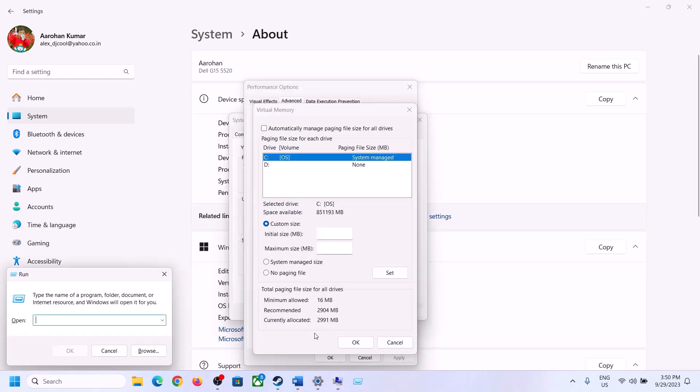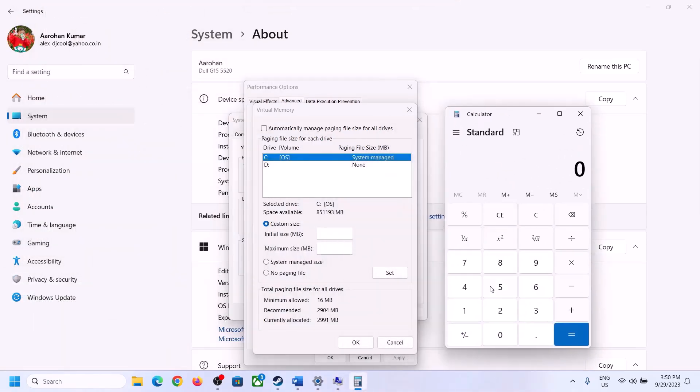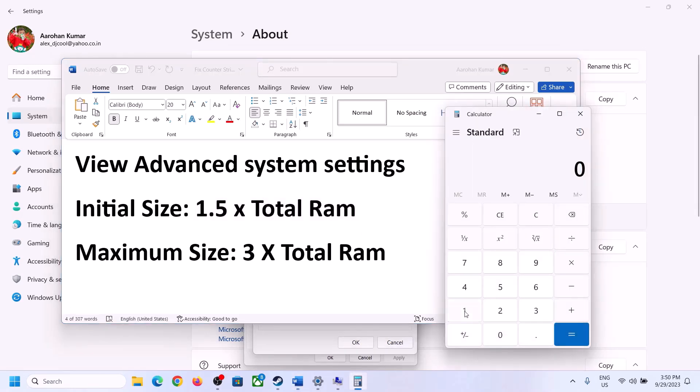Open Calculator to do the math — type 'calculator' in the Run box and click OK. For 16 GB: 16,384 × 1.5 = 24,576 MB — that is the initial size. For maximum size, multiply total RAM in MB by 3.